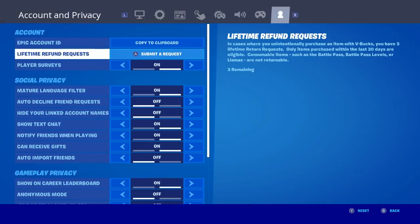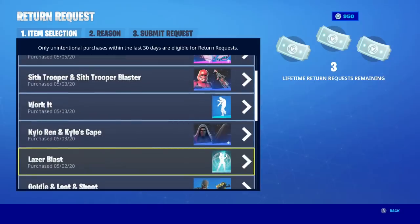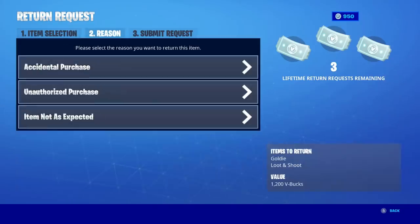The next thing you're going to do is go to Settings. Once you're in Settings, go to something called Lifetime Refund Request and submit a request. You have three remaining. There is kind of a glitch where you can keep those three remaining for a very long time, which I'll tell you about at the end of the video. Click on Submit a Request under Lifetime Refund, select a skin, and it will tell you they'll give you 1,200 V-Bucks back.